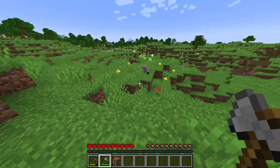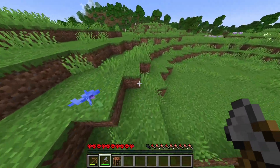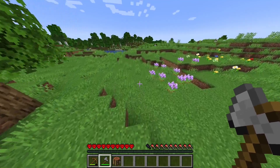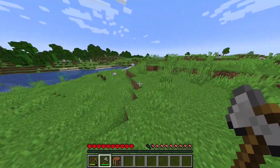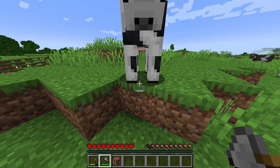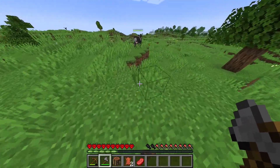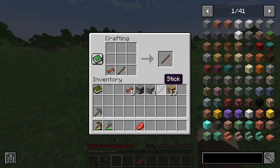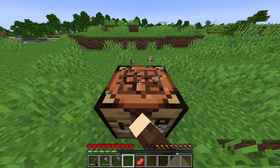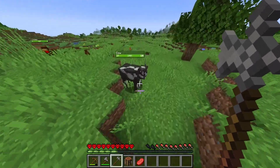I found some raccoons while running around — is that another one from Alex's Mobs? Here are some cows. There's two leather. So now I can make a hilt and I think I'm gonna make the heavy warhammer, which is not vanilla — it's from a mod called, I think, Epic Knight's Armor and Weapons. It's kind of like Spartan Weaponry, which you guys probably know.